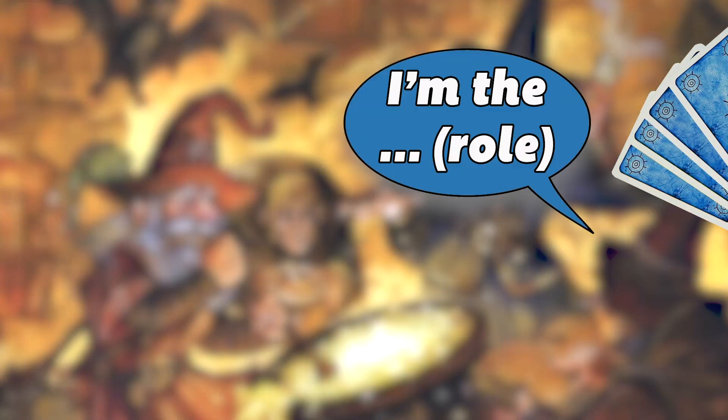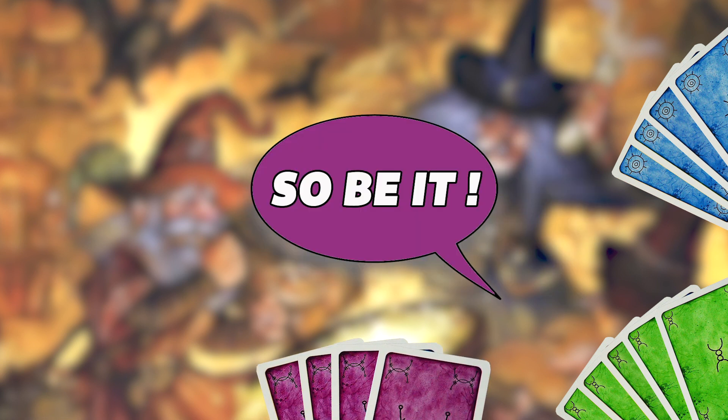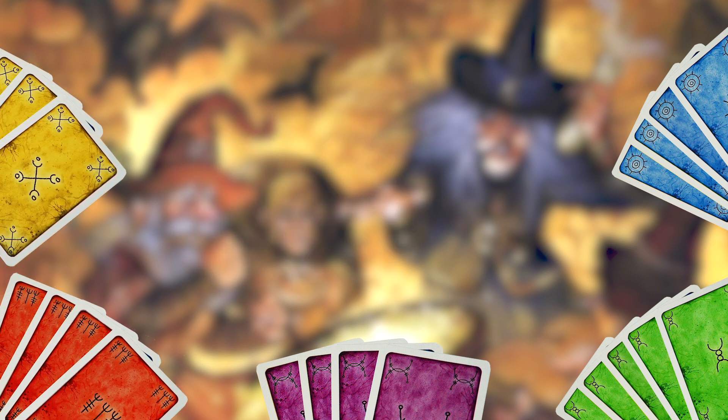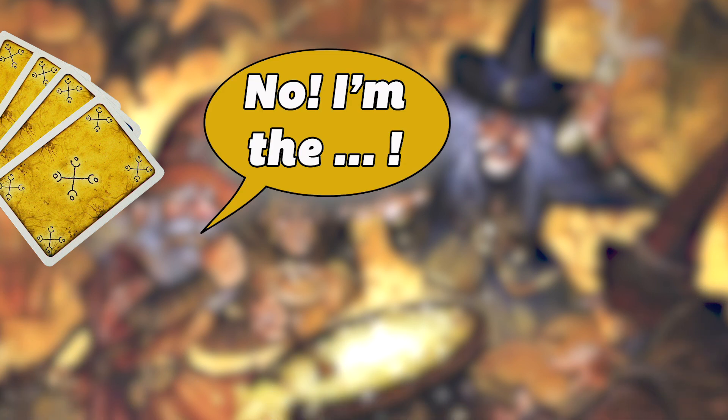At the start of each round, the first player chooses a card to play and announces 'I am the blah blah blah.' Then in clockwise order, each player checks their hand and either passes if they didn't pick that particular role, or decides if they want to take the primary action or the secondary action. The primary action is always better than the secondary action, but only the last player who claims that action gets to execute the role at the end of the round.